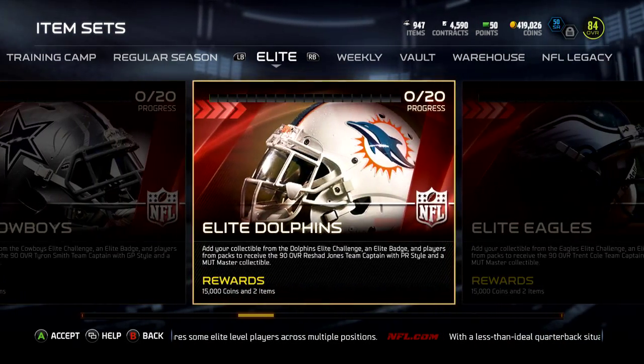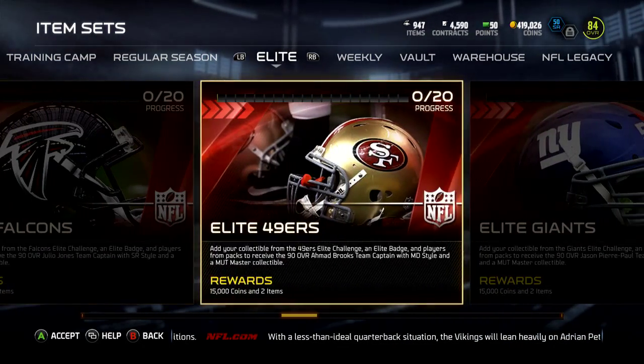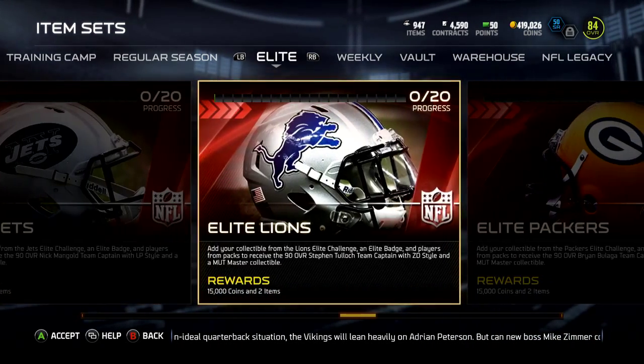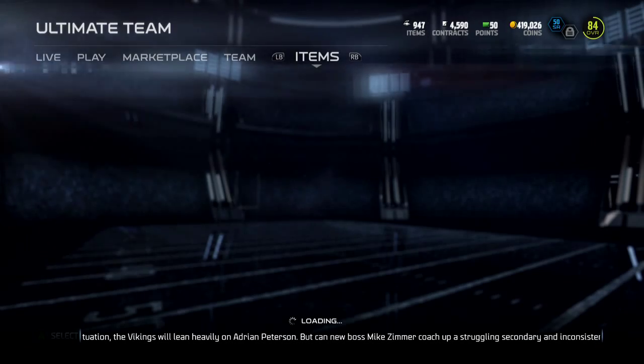Dantari Pono, Tyron Smith, Rashad Jones — ooh, that could be a dirty strong safety right there, I might go after that. Julio, Maude Brooks — that's a pretty good one. JPP, Paul Plus Lozny, Nick Mangold, Steven Tulloch, Brian Balaga, Cam — I don't really need Cam, so.